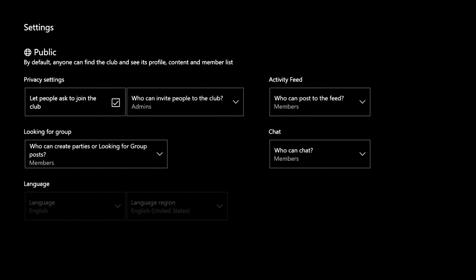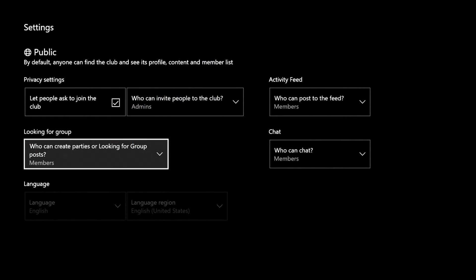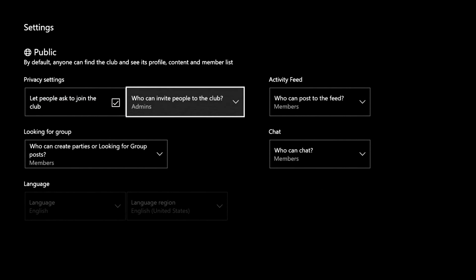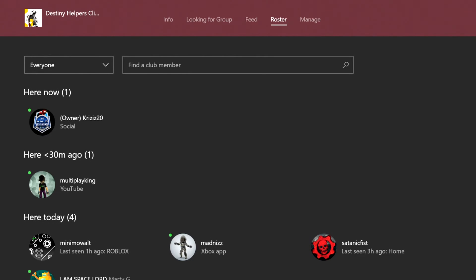In the settings you've got public settings: let people ask to join the club or just let them join on their own, who can invite people to the club, Looking for Group permissions, and who can chat in the activity feed. So that's the settings of the club.